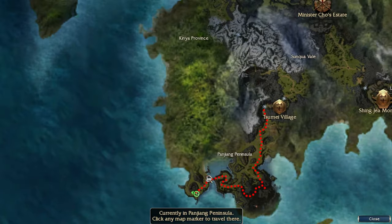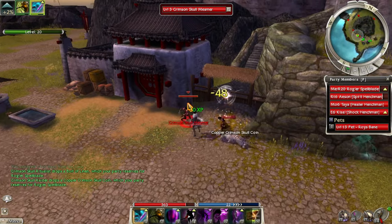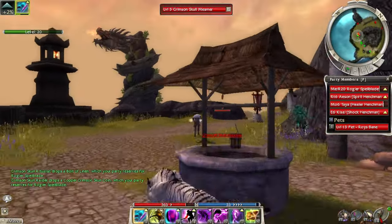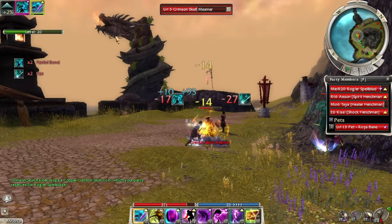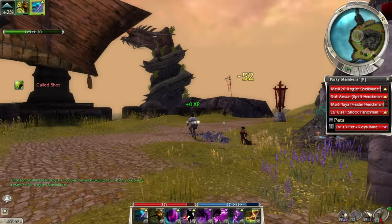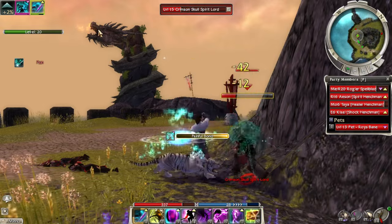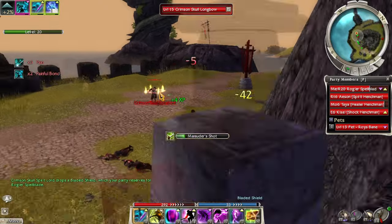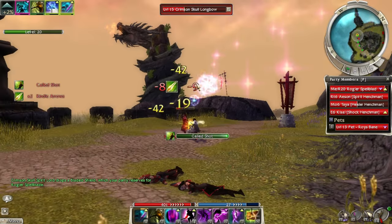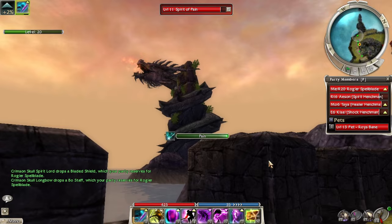This is the Crimson Skull. There's no reason for us to come here other than just to see what they're all about — exploring Cantha a little bit more. That's very cool: a dragon wrapped around the rock with fire breathing out of it. How did they do that? It's amazing. There's nothing that cool in all of Prophecies — like the detail on the stone. That is quite a sight, that is so cool.